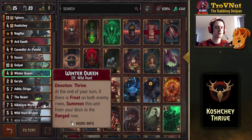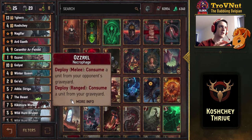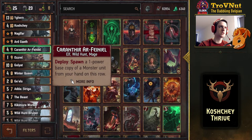Probably best not to mulligan a card if Winter Queen is your last mulligan. Then some more high-powered units: Golyat, just very useful as a 10-power card, and you can also consume a unit from your graveyard or your opponent's to boost it to very high power. Karantir is mostly going to be used to copy Koschei so we can play that awesome card twice.